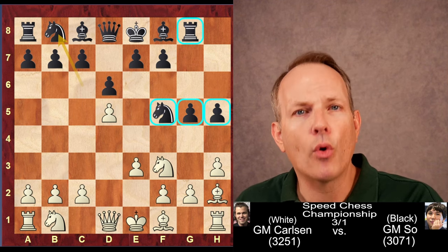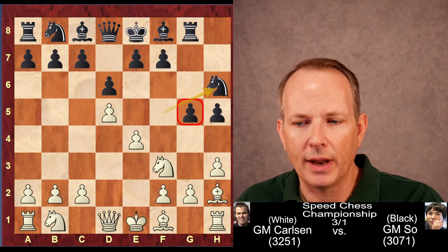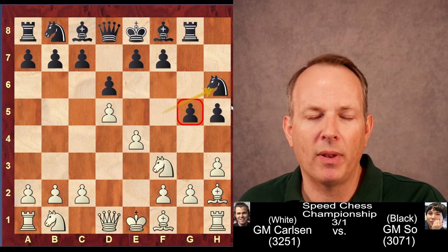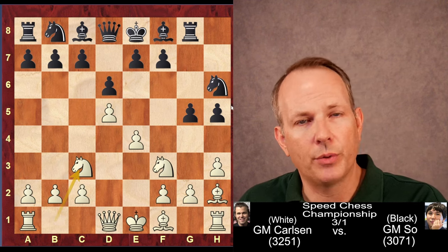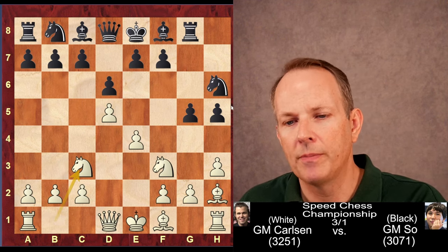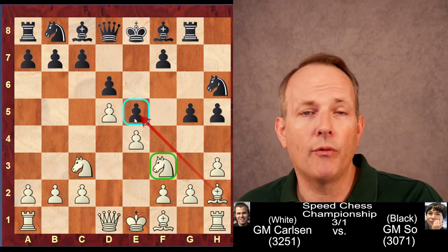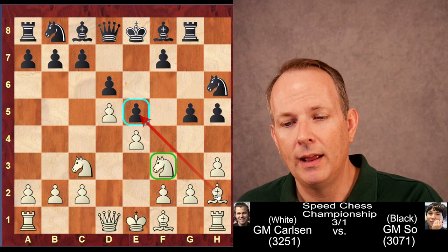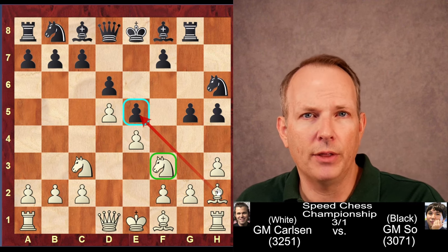Magnus, playing more orthodox, just plays E4, hitting the Knight at F5, gaining space and a tempo. The Knight comes back to H6, and we can already see Black's pieces are beginning to look poorly placed. Knight to C3 — Magnus develops another piece — and now E5. Wesley So would love for this pawn to stay on E5; it limits the scope of the F3 Knight and makes the Bishop at H2 bite on granite. So there's no way Magnus is going to let that stay there.